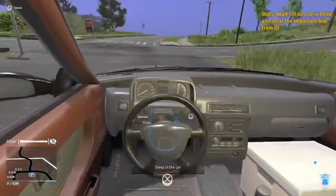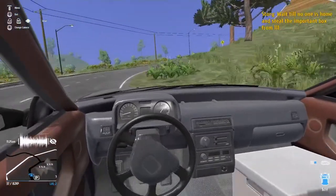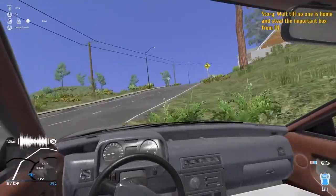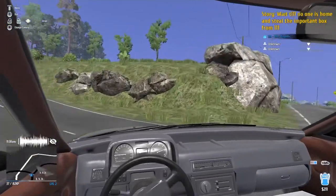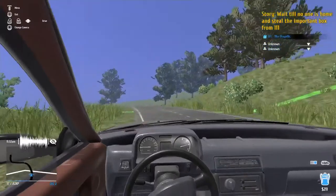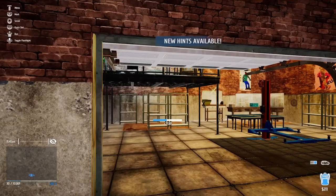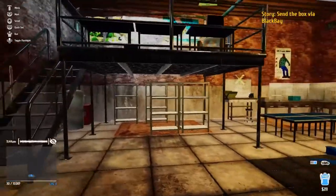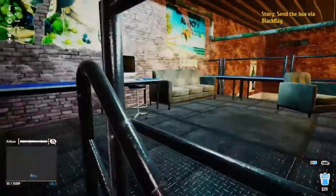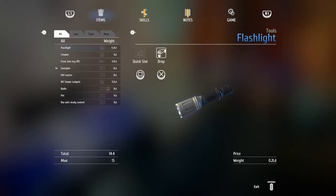Is that it? I think that's it — let's get out of here. That was weird. At least we didn't break the toilet this time. We got a B. Remember to spend unused skill points in skill lab. Why did we get a B? We didn't get seen or anything, except for the point where we did get seen — but I restarted the mission. That was weird. This game is so laggy.